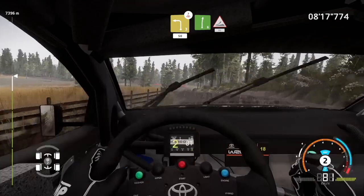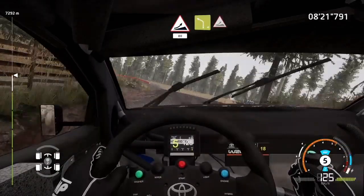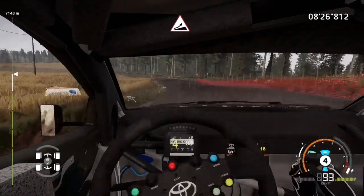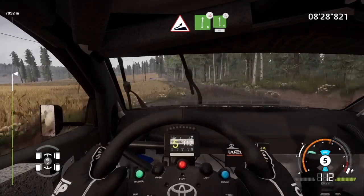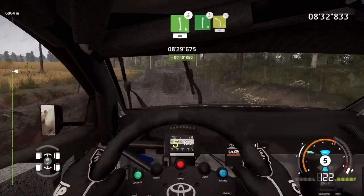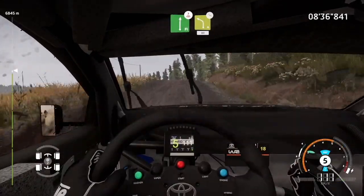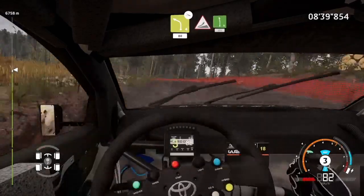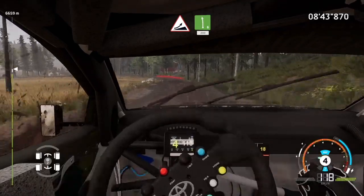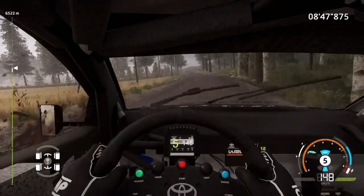Right 6, into jump, 80. Left 4, long, keep in, over jump, and right 6, over jump, keep right, into left 6, over crest, cut, 80. Flat right, over crest, keep right, and left 4, off camber, keep in, 80. Jump, into left 6, 200, 100.